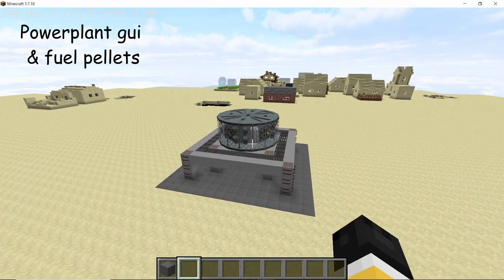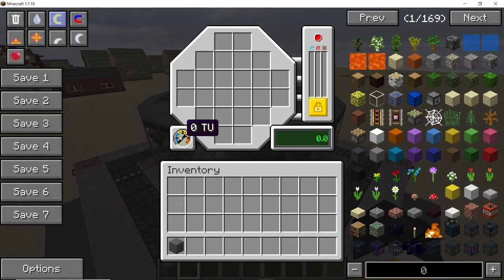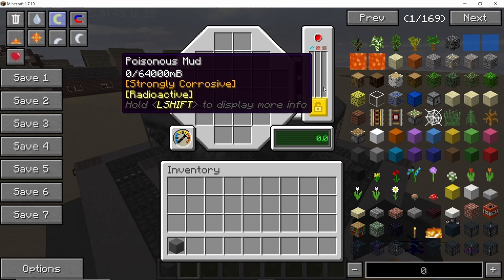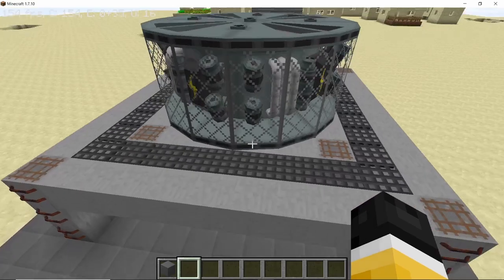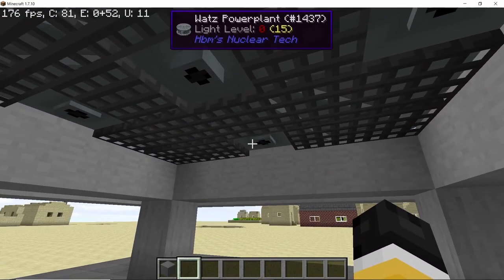Now that the structure is complete let's take a look at the GUI of this reactor. First we have a gauge which will show us the thermal units and 24 slots for placing the fuel pellets. Next we have the gauges for coolant, hot coolant and also poisonous mud. It has connecting ports on the top and on the bottom, but both of them are different.